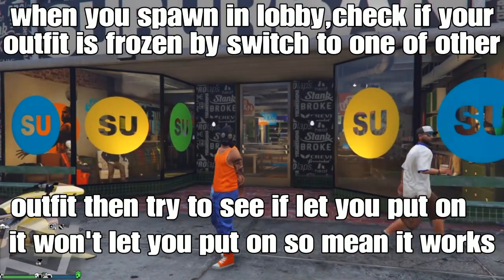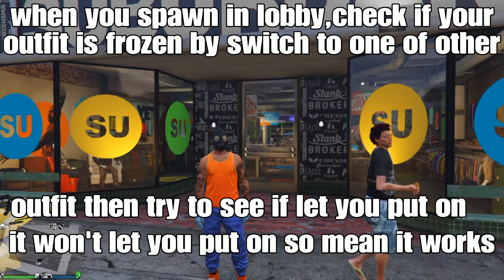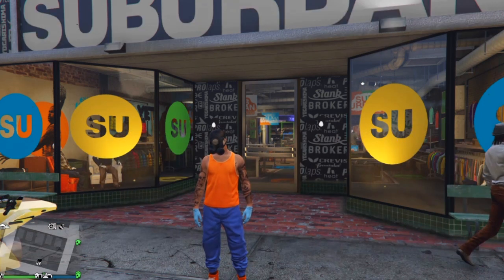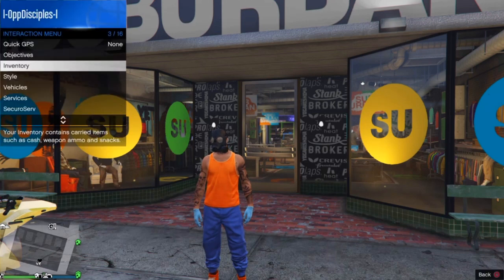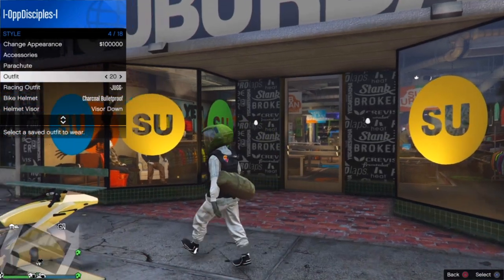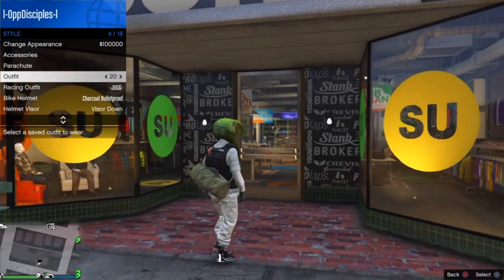In the session, check that your outfit saved in the mission is frozen — it basically won't let you put it on. If you try selecting it from the interaction menu and it won't apply, select a different outfit first, then go to the outfit saved in the mission and spam X or A on it. If it won't put on your outfit, that means it's working. Select a different outfit, go back to slot 20, spam X or A — and you'll see your saved outfit is frozen, meaning the glitch is working.